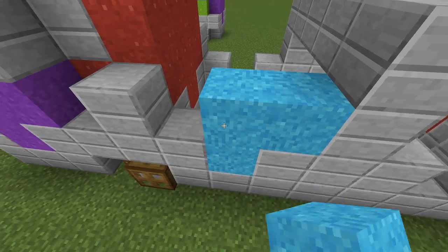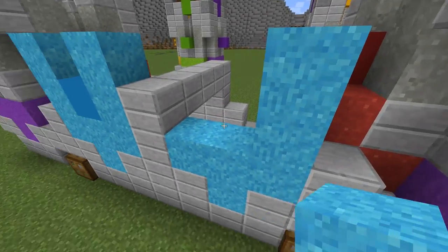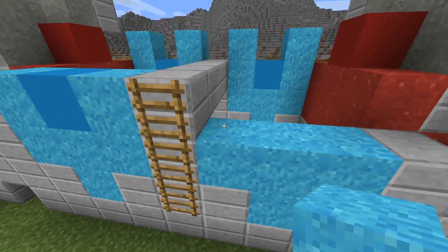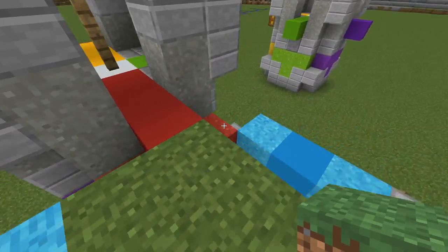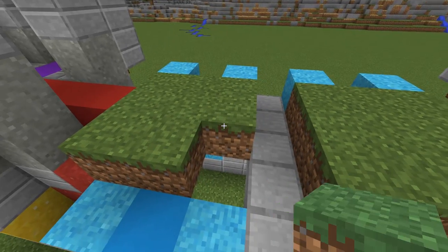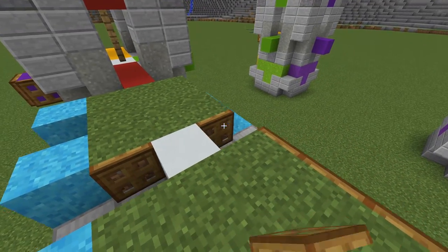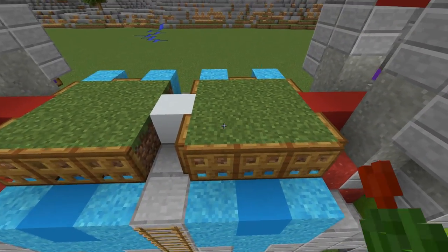Now use light blue concrete powder to form this, and then place one concrete block of the same color in the middle. Do the same here. Now I do the same as before for the inner side of the castle, but I don't extend the side blocks. Place grass here for the gardens. Now wrap them up with trapdoors. White concrete here, and then the same for this garden. Finally place a few flowers.